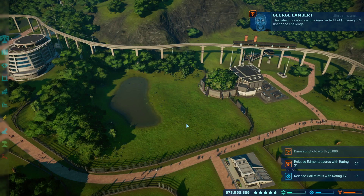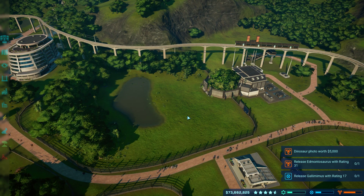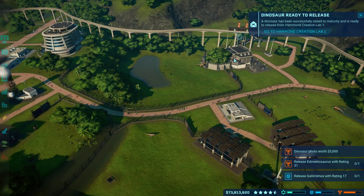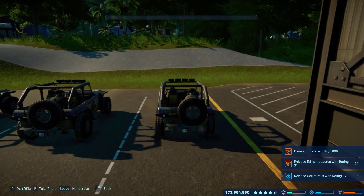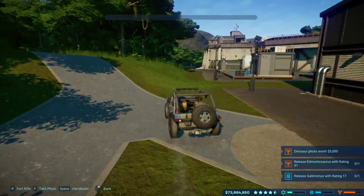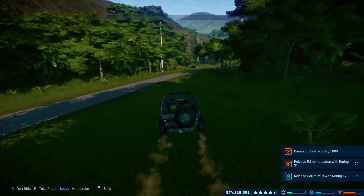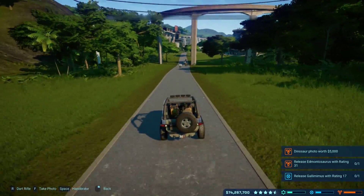This latest contract is a little unexpected but I'm sure we'll rise to the challenge - use a ranger team to take a picture. That one's easy. So ACU, get them over. Get that ranger team on it. Edmontosaurus is done as well, so we'll release you too. Ranger team, let's just drive this path - it's horrendous but no one comes here. Let's get down to the park and take a photo of the dinosaurs worth five thousand.